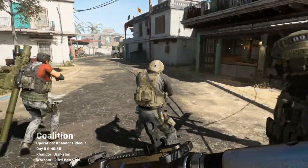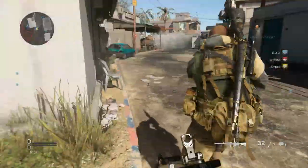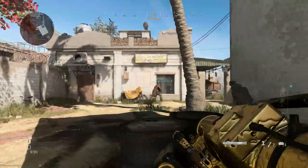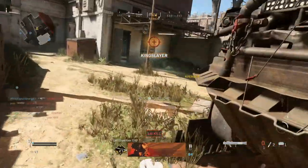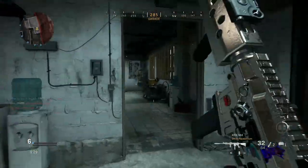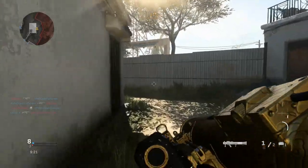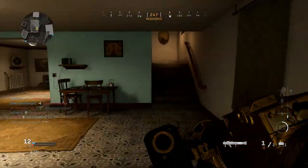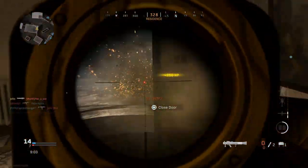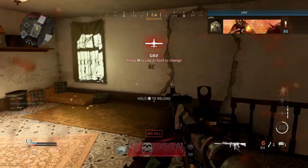Here we are arriving at Condor Hideout for TDM — our second and final game. We got the Gold Strella and I cannot wait to check it out. There you guys have it — look at this, it's actually really nice! Let's see how many kills we can get with it — it's not going to be an easy task. There's one kill. Look at how beautiful this camo is, it really makes it shine. Even the reticle is pretty nice — everything is gold.